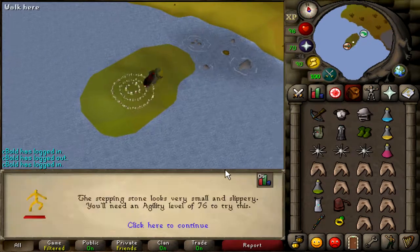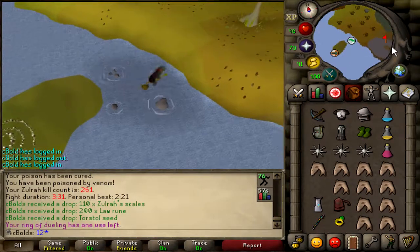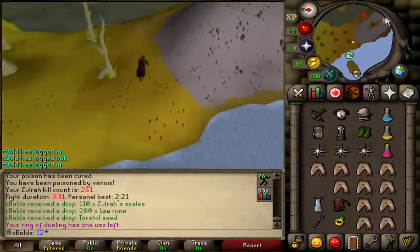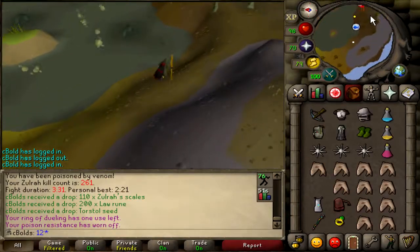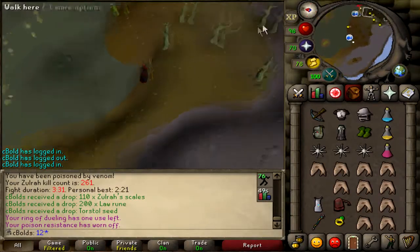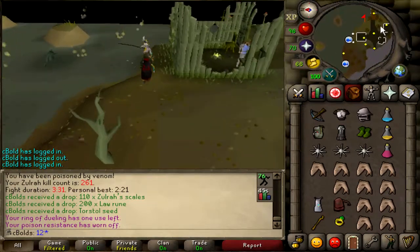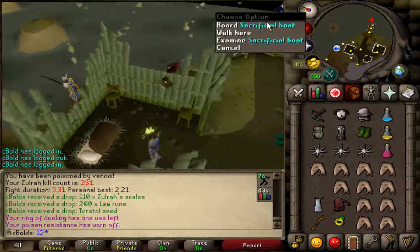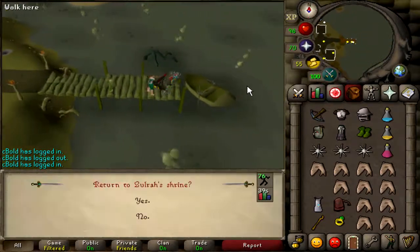The gear we're using is Arum's hood, top, and bottoms — infinity robes — the imbued Zamorak cape which I got last night. A fury and a suffering with a trident and an unholy book for mage. Then I switch to void range with the rune crossbow, diamond bolts E, and the ranger boots. It works out okay; it's not the best gear but it's not terrible either, and I'm quite happy with it.